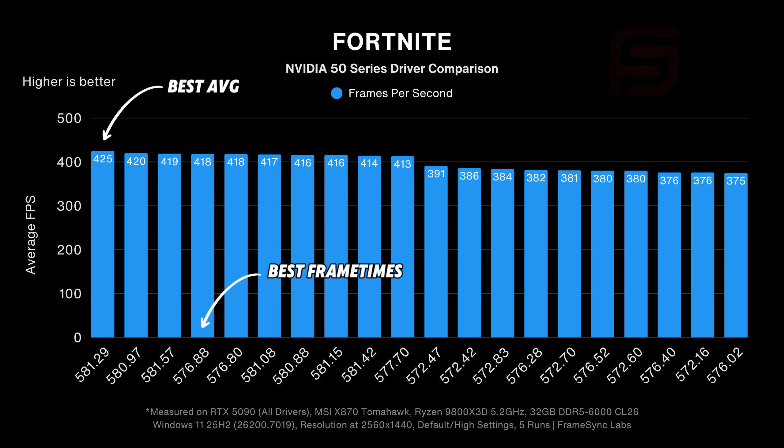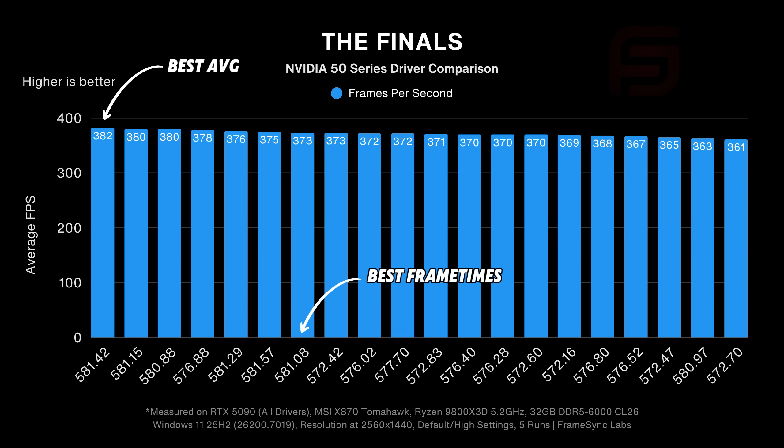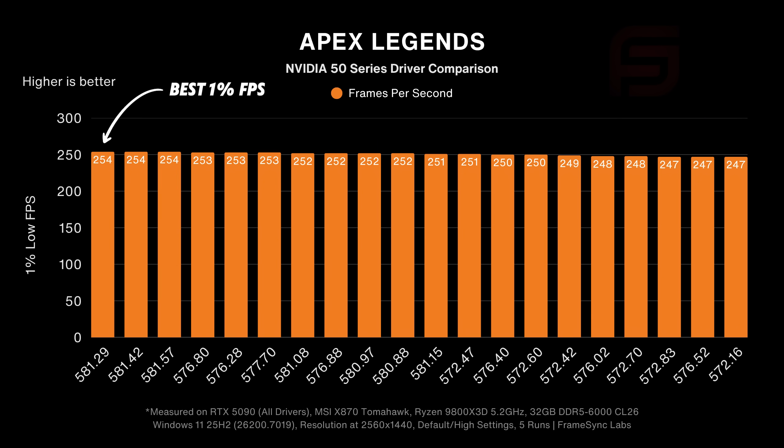In Fortnite, version 581.29 absolutely crushed everything else and performed the best overall. The Finals didn't see such a drastic increase, but if you stick to any driver version starting with 581, you should be perfectly fine. Apex Legends has a 300 FPS cap, so I only added it because you guys asked, but as you can see there wasn't much of a difference, if any at all.